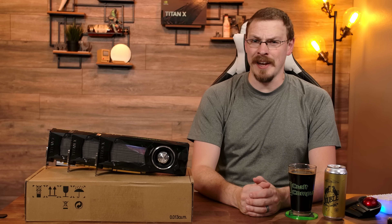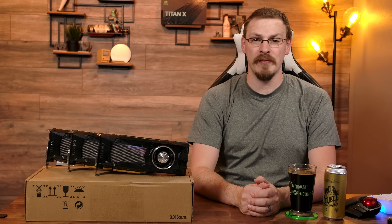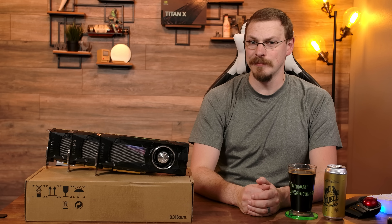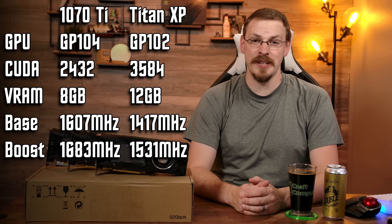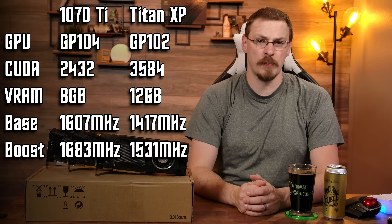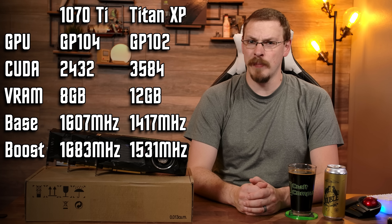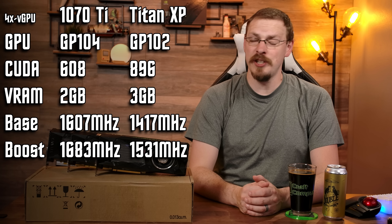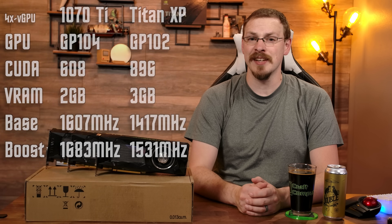This is the GTX Titan X Pascal. While it is the same architecture as the GTX 1070 Ti, it increases performance by nearly 50%. Compared to the 2,432 CUDA cores on the GTX 1070 Ti, the Titan X has 3,584 — around 47% more. We've also increased the video memory from 8GB to 12GB, meaning that when split four ways, instead of a GTX 1050, we get something closer to the performance of a GTX 1060 3GB.